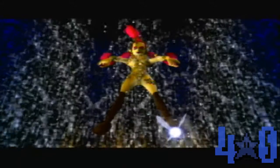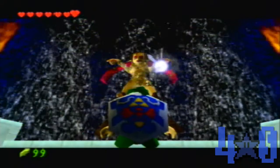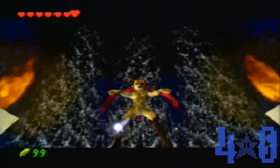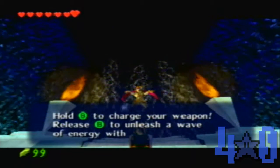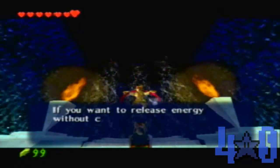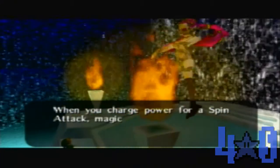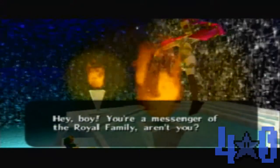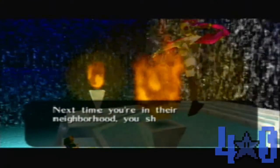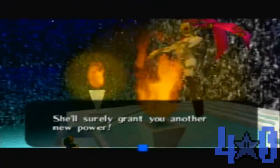Good thing that we didn't need this at all in the Forest Temple, because it would have screwed us over. We are going to need this in the Fire Temple, I believe. We received the Spin Attack. Now we will get a magic meter, I believe. Yes! Alright, we got a new magic meter. We'll be able to bring it up by talking to another fairy later. I'll make sure to try to talk to all the fairies in this game and get all the power-ups.